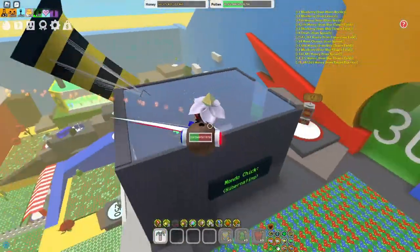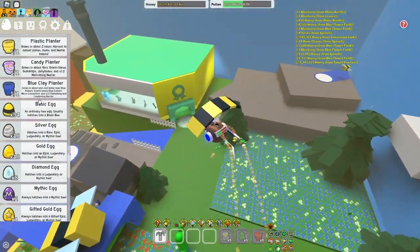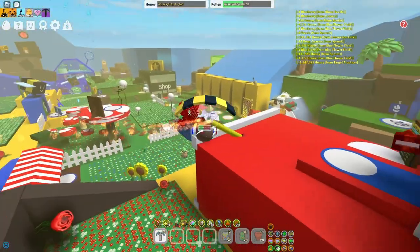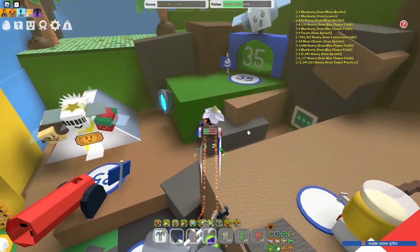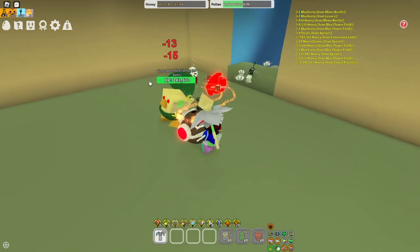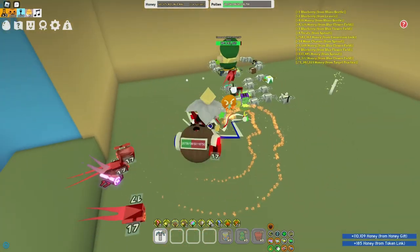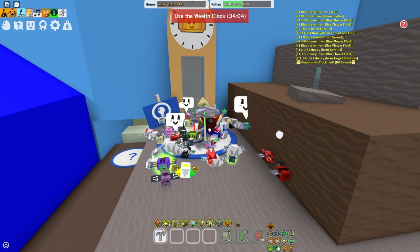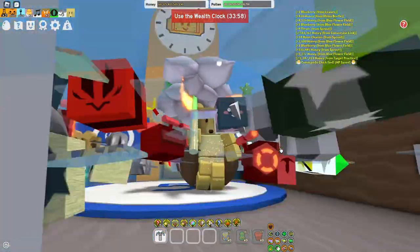Another way to actually get prepared for Beezmas guys is actually doing a lot of puff rooms as well. So if you guys got ticket planters or any planter that has puff rooms, get a bunch of your friends guys and you guys can do some puff rooms. Puff rooms help a lot with waxes and stuff where you can later on use it to get endgame tools. If you guys haven't defeated Commander Chick 50 times guys, make sure you guys do so. Also, claiming your wealth clock every hour is very important so you guys can get more and more tickets each hour. And then once you guys get more tickets, of course it'll help out in Beezmas.